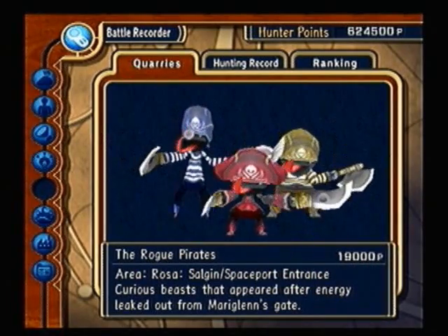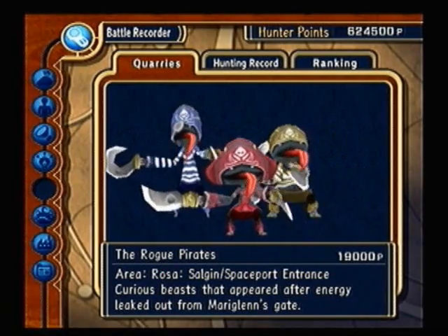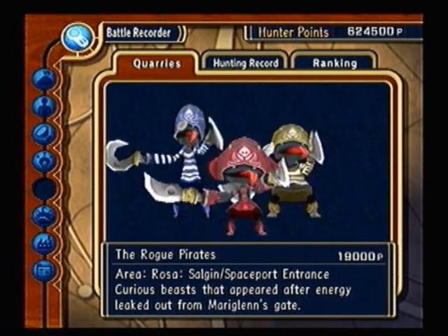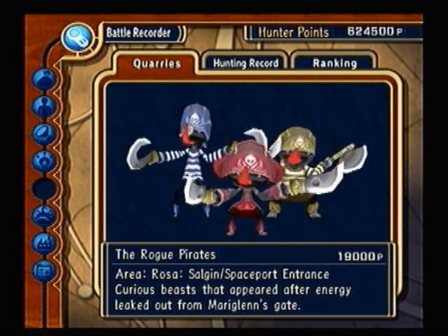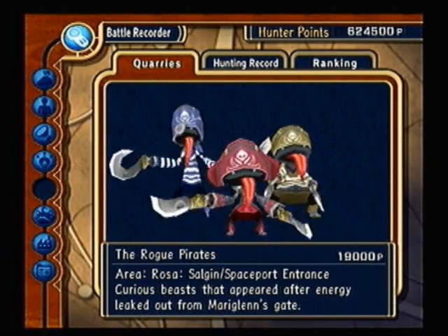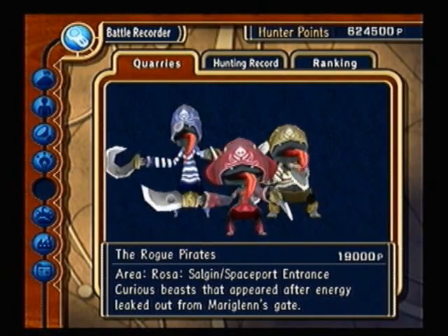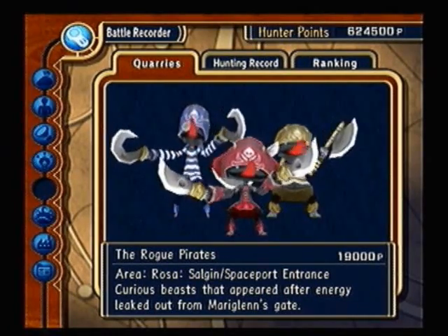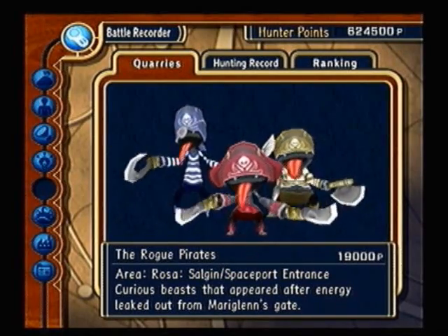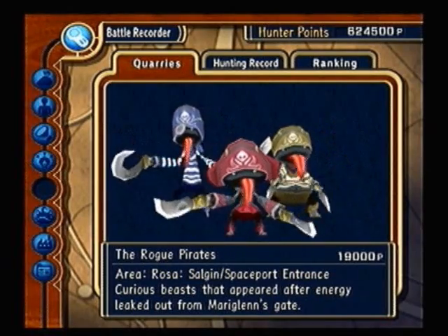Rogue Pirates — these guys are annoying. You find them on Rosa near the Spaceport entrance, off to the sides. You need a Lucky Clover to get them to appear. They aren't tough, just annoying. All you need is Illusionary Sword and just focus on one pirate — set your attacks to focus on that one, wail on him, and then move to the next and the next.